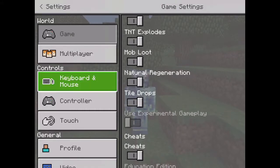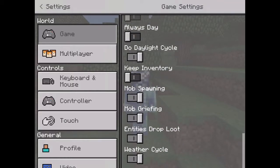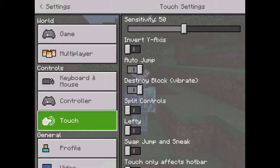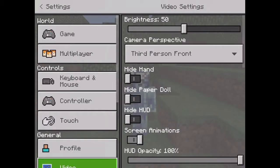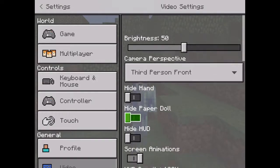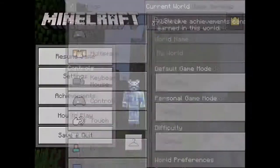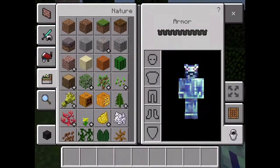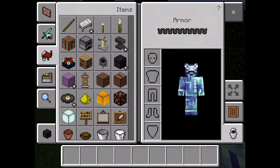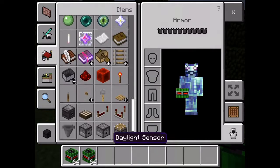Let's see — keep inventory? Nah, I don't need keep inventory because I'm going to be in creative. Now let's resume the game. Okay, there's a new nuclear bomb that I get.